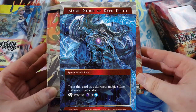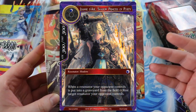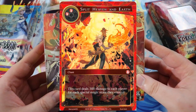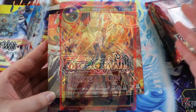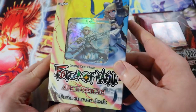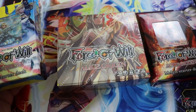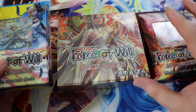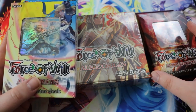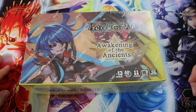Also, every single booster pack in the Alice Origin set has a little Memoria card with a reprint of a promo from Force of Will's past. Those promos aren't legal in New Frontiers unless they're already printed in the base set or starter decks, but you can use them in casual play and Wanderer, which is kind of the eternal format for Force of Will. Those cards are really useful to anyone starting out who doesn't have a collection, since a lot of them used to be rares and super rares.